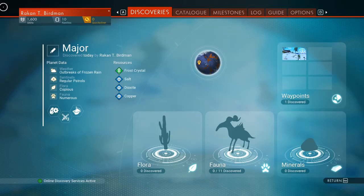What we have here is planet Major, which I discovered today. This is where I went when I left off at the end of the last video. It has regular sentinel patrols, outbreaks of frozen rain, but lots of flora and fauna, which are good news for us. So without further ado, let's get back to doing stuff on the planet.